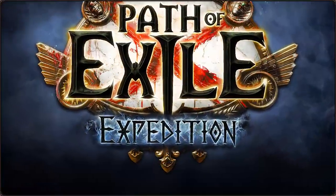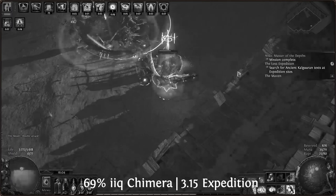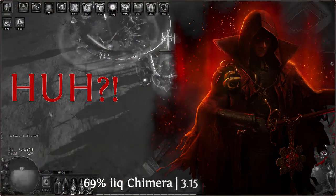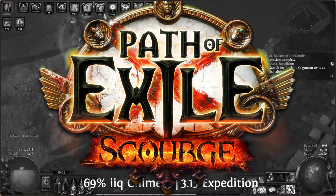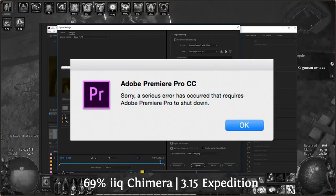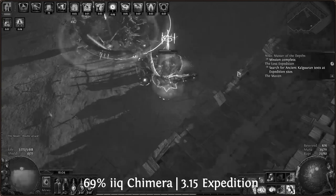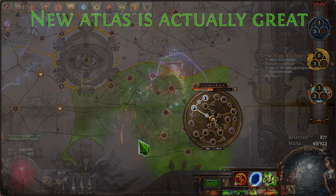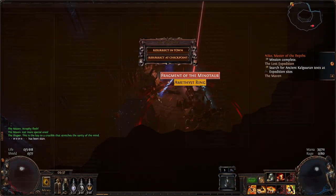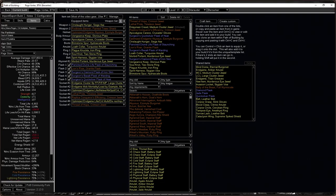Rage Vortex is a new skill added to the game in the 3.15 Expedition League. You might ask — new? Expedition League? Do not worry, the build is not outdated. I started this build guide back in August and since then spent about 200 hours making it. I decided to finish it and publish after tests and runs in Scourge League because I think an excellent bossing build that can one-shot conquerors with 25 million DPS on a 10-15 Exalt budget deserves to be posted.